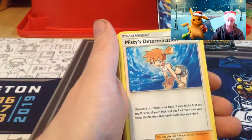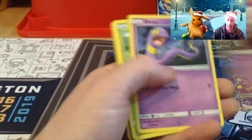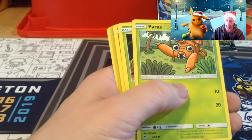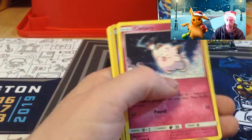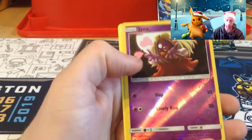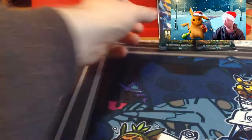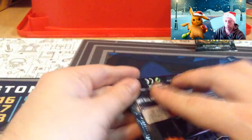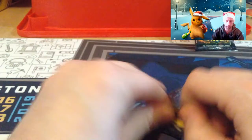Weezing, fire energy, Misty's Determination, Scyther, Jynx, Ekans, Paras, Caterpie, Charmander, Clefairy, Jynx, reverse Weezing. We'll leave the Charizard pack till last — can we get that shining Charizard?